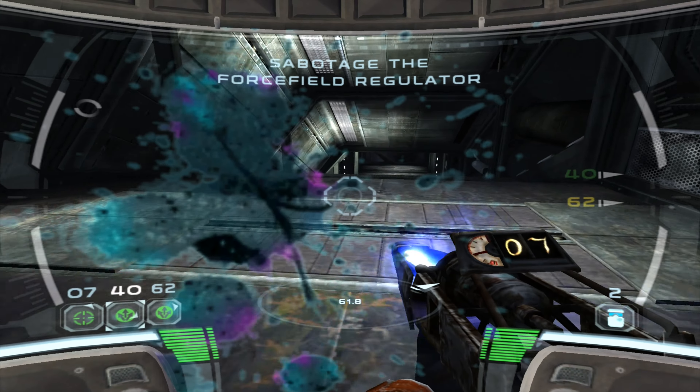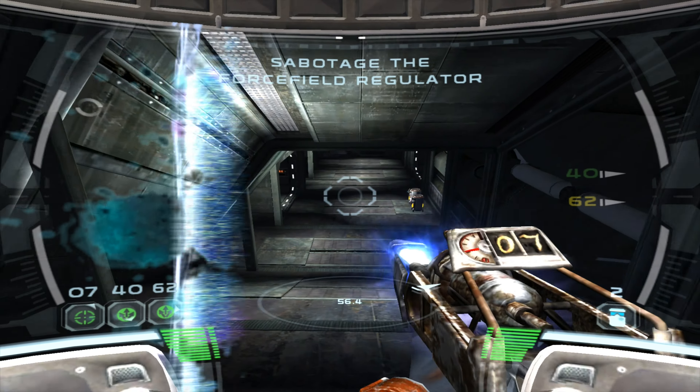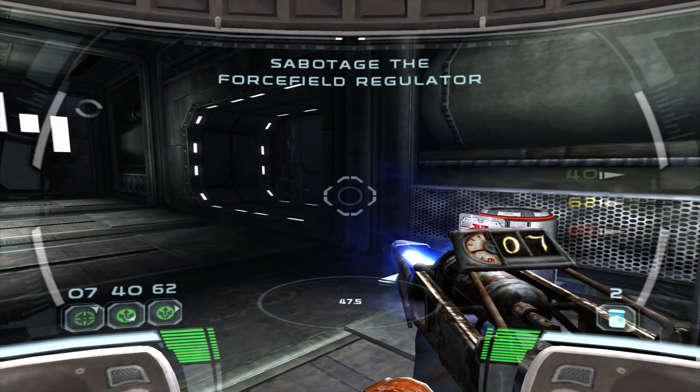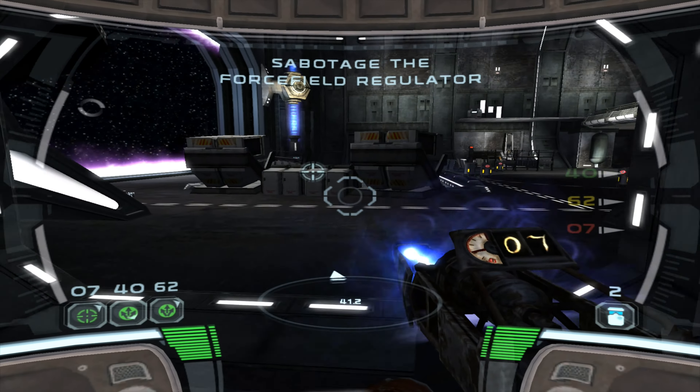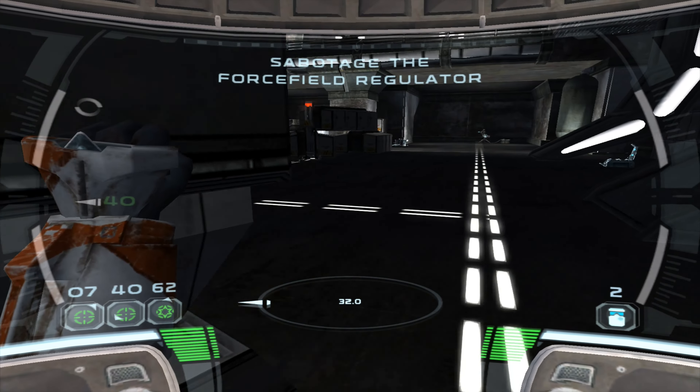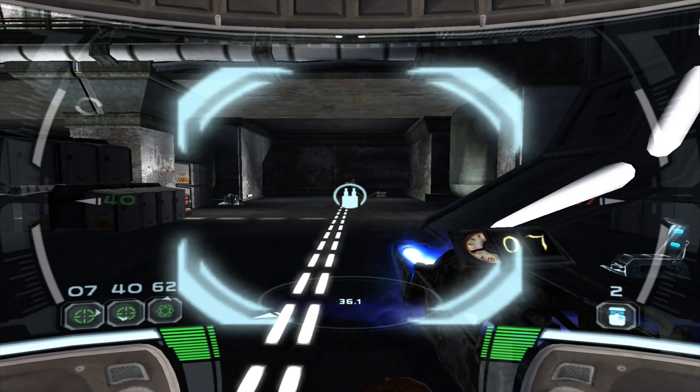Flight snipe, sir. Let's take them down from here, Delta. The regulator is on the far side of the hangar. Same drill as before — get over there and take it out.